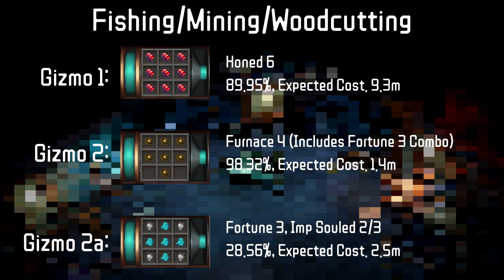For the main gathering skills, you're going to want a very standard setup of Honed 6 and Furnace 4, with the only exception being going for Fortune 3 or Impsoul 2 or 3 if you are planning on making money with the skill. So for example, if you're doing Crystal Urchins with Fishing, then you put Furnace on, but if you're at Sailfish, you would put Fortune 3 or Impsoul 2 or 3 on.